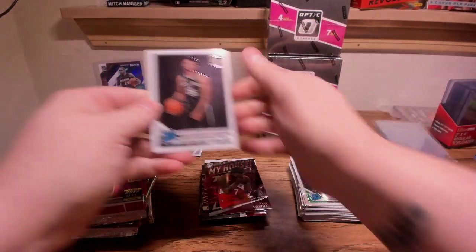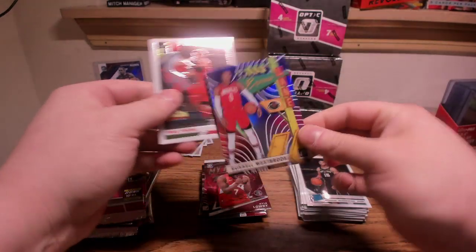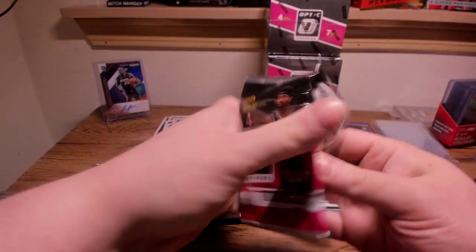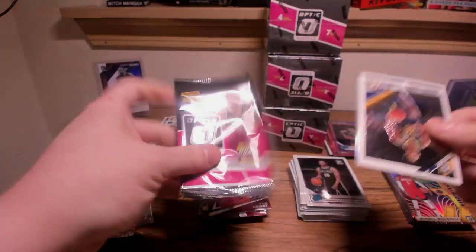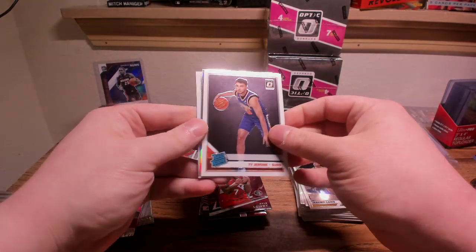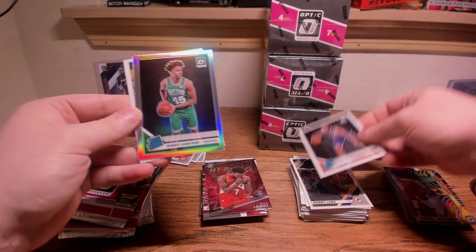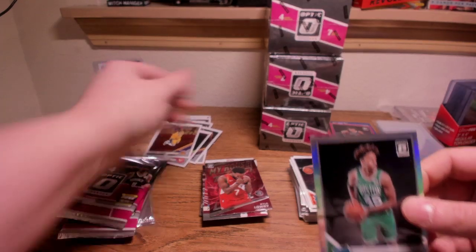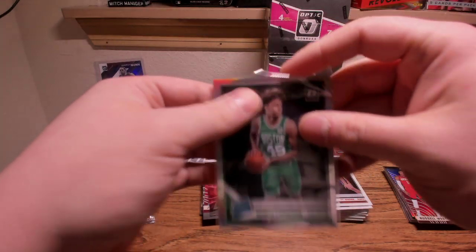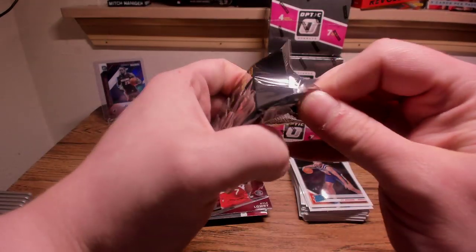Tremont Waters. Winner Stays Shaq — Lakers — so not a gold unfortunately, but it is a hollow. Kyle Lowry. Russ Westbrook Express Lane is backwards — it's a purple. Trey Young base. Hollow in here — Ty Jerome, Rated Rookie going to be Romeo Langford, and LeBron base on the back — always nice to hit a LeBron base. Romeo Langford hollow rookie. Two packs to go in the second mega box.